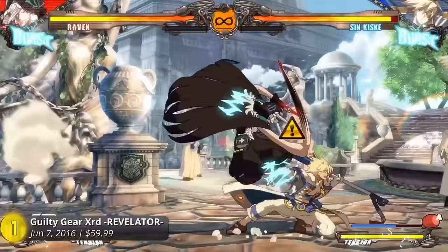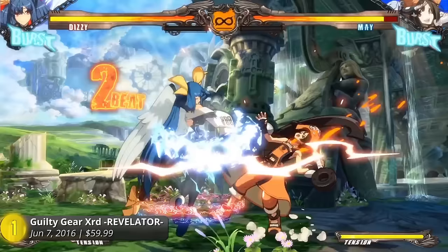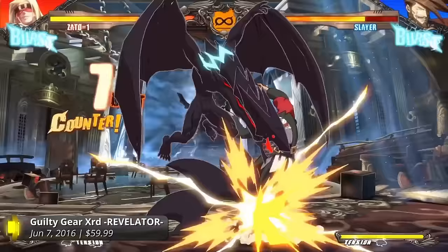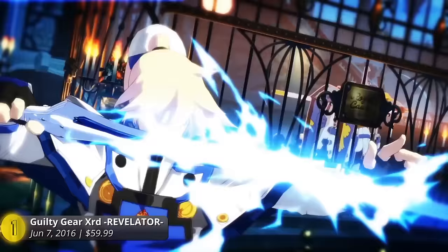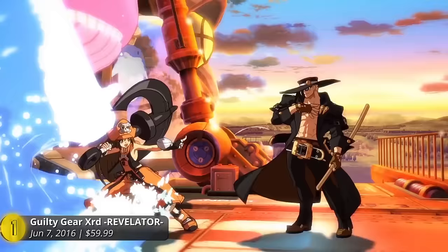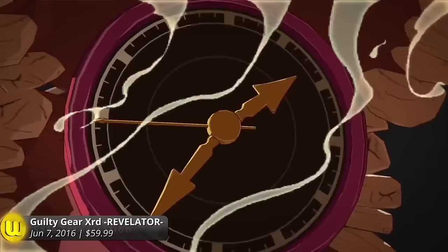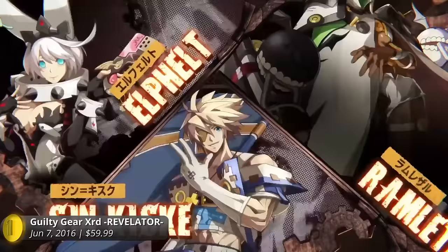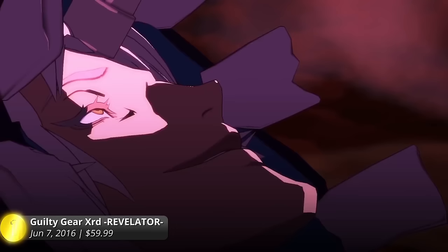Number 1: Guilty Gear Xrd Revelator. When it comes to fighting games, Guilty Gear doesn't disappoint anyone with its beautiful cell-animated visuals and a combat that dazzles the eyes. Arc System Works' latest addition to the Guilty Gear franchise is the most beautiful Guilty Gear game to ever release on console. Meet your favorite Guilty Gear characters in smooth 1080p and 60 frames per second. Sol, Kai, and the rest of the party are back with slick new animations and unforgettable personalities — and also amazing insta-kills. Xrd Revelator comes with a total of 23 playable characters, ranging from the cool ones to the odd.